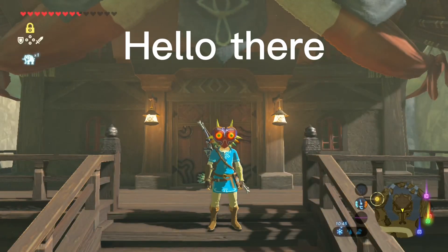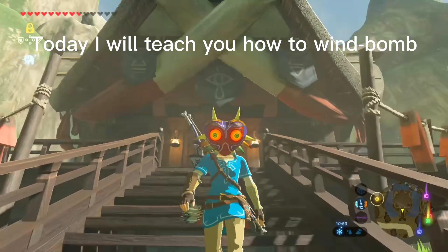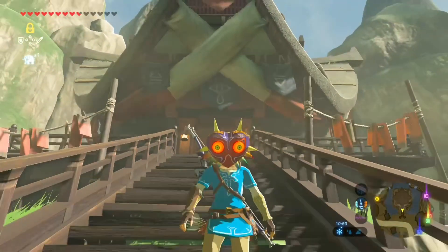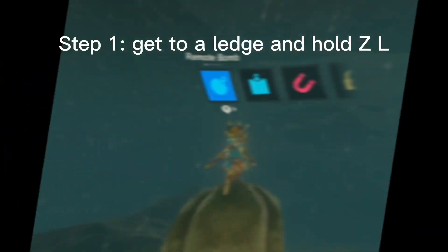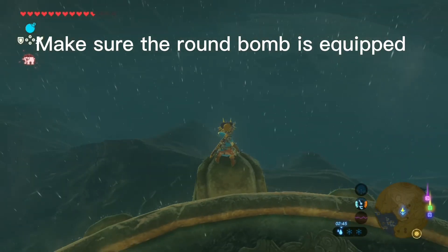Hello there. Today I will teach you how to wind bomb. Step 1: get to a ledge and hold ZL. Make sure the round bomb is equipped.